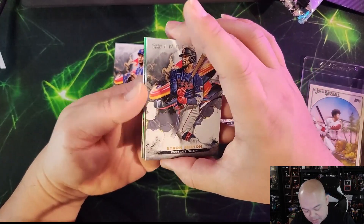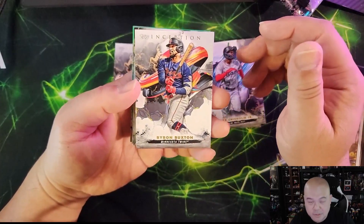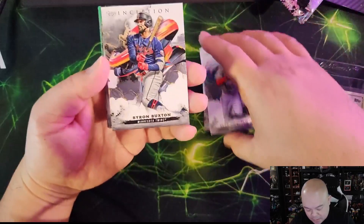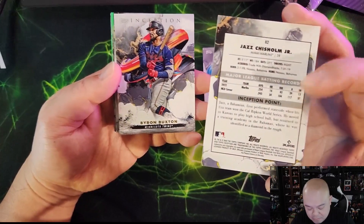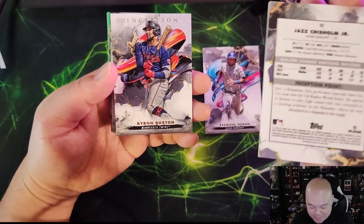Before we get to that — the design is pretty nice. I love the swirls here. The Inception set has always been pretty cool and always different, so I'm loving that. And of course the back of the card has some Inception print which is cool, along with the stats and whatnot.